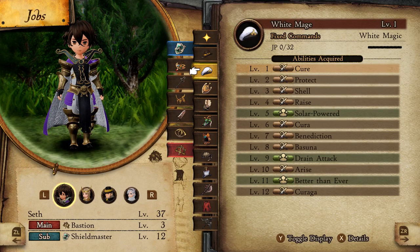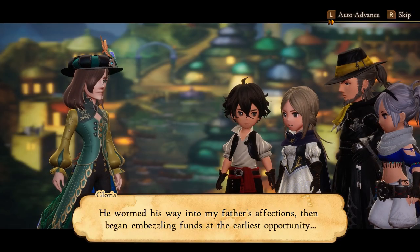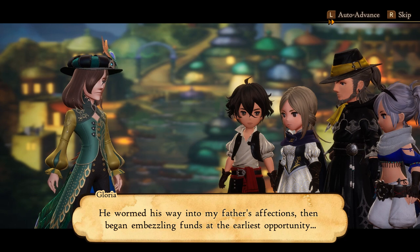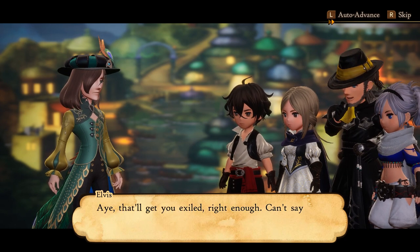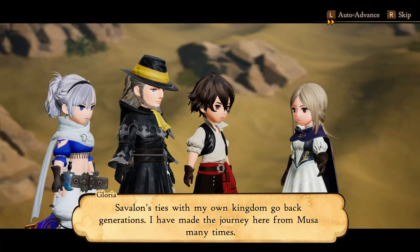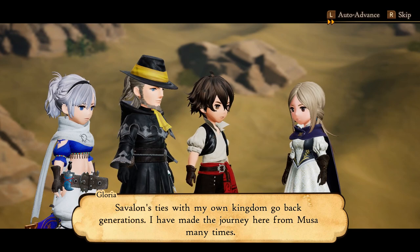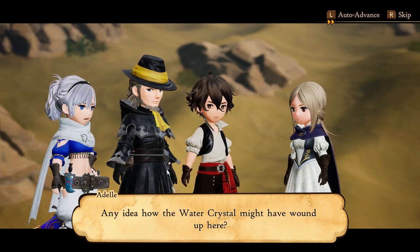From a gameplay perspective, asterisks grant you new jobs, which I'll touch on a little later. The young girl that rescued you, Gloria, is on the hunt for four elemental crystals scattered across the world. The four decide to travel together as they'll be able to help each other on their respective quests. And for those wondering, no, you don't need to have played the other two games in the series — this is a brand new story and set of characters you can start fresh with.